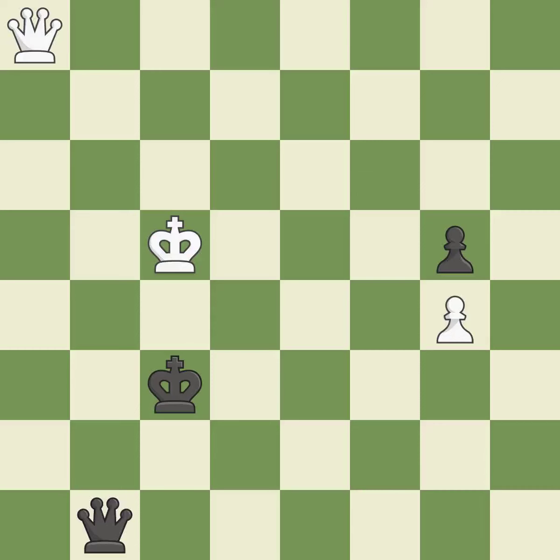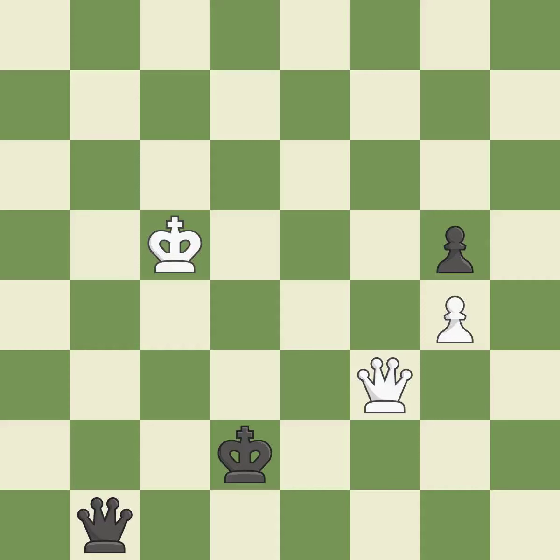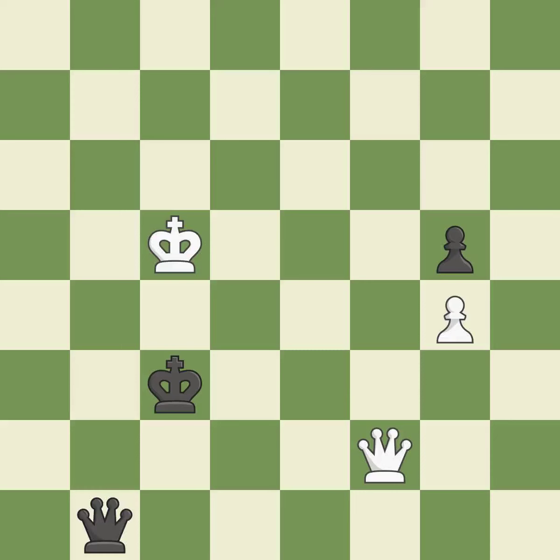The pawn reaches the back rank and promotes to a queen. This threatens to fork pieces. This prevents the opponent from being able to fork pieces. This steps away from the checking queen. Very precise. This evades the check from the queen. A very strong play.